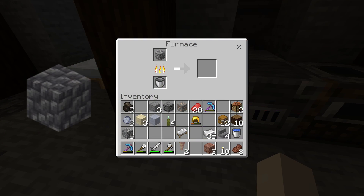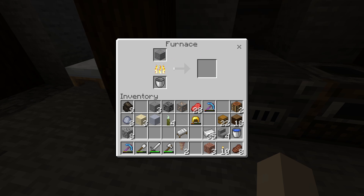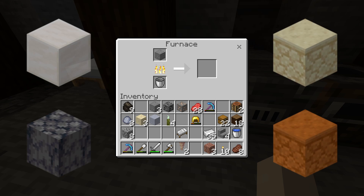The same goes with cobbled deepslate into deepslate. Once you have stone, you can then cook this into smooth stone. Quartz, sandstone and basalt can all be cooked into their smooth variants too.